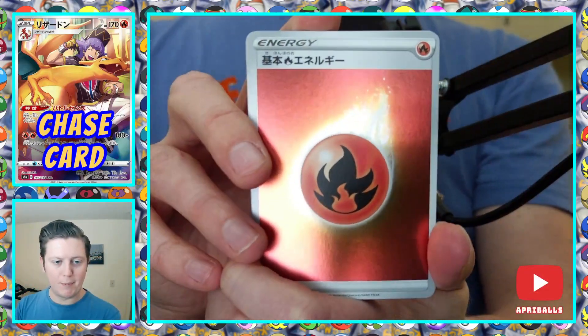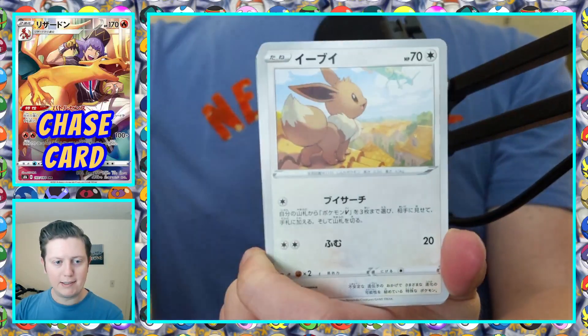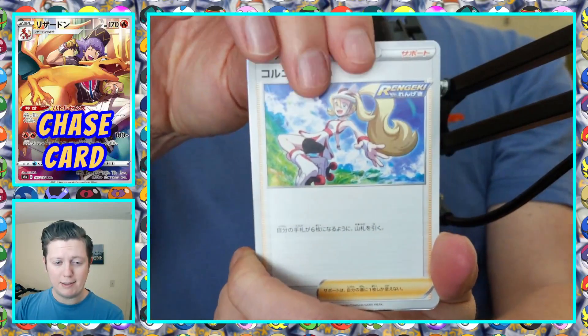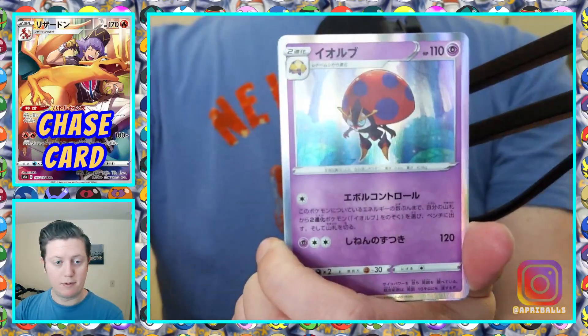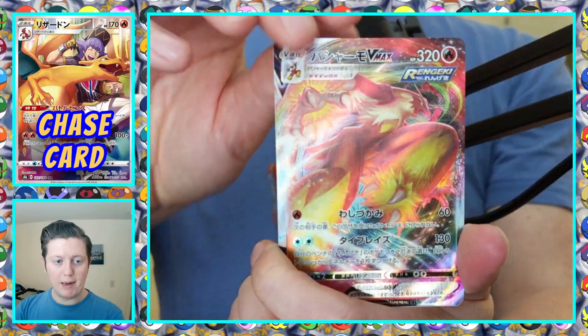Pack number two. I like how we don't have to flip any to the front or back, because I am great at forgetting those. Snom, Eevee, Sigilyph, Psychic Energy, Karina's Focus, Fishing Rod, Holo Houndoom, Holo Orbeetle, and a Combusken VMAX.